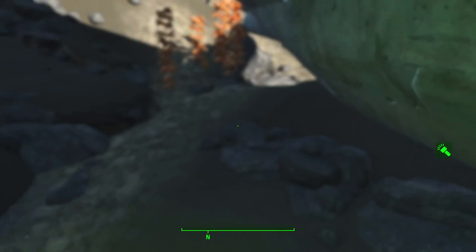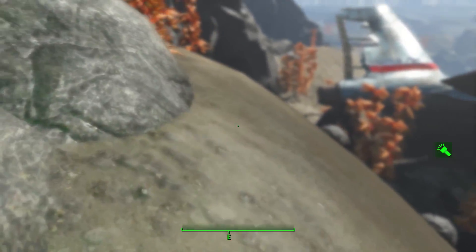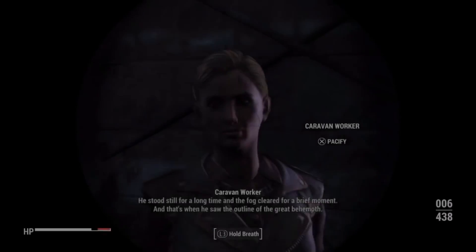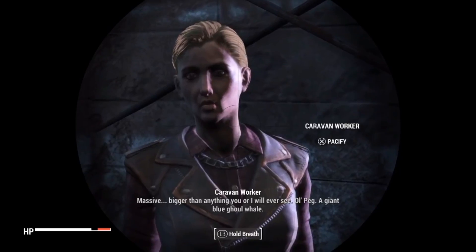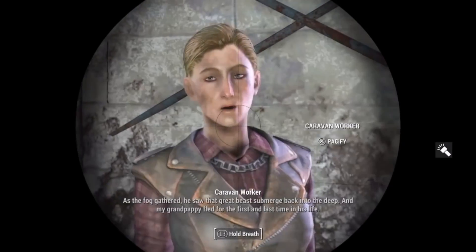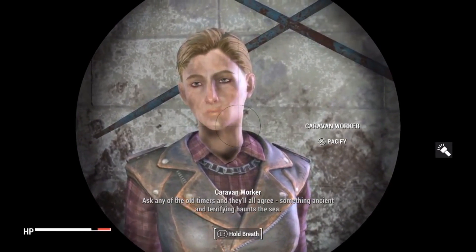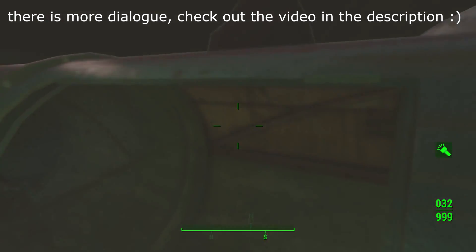In Fallout 3 and New Vegas, NPCs talked about certain locations, and later DLC came out featuring those very areas. That's worth keeping in mind when considering NPC characters in Fallout 4. If you make your way to Bunker Hill and speak to one of the caravan workers, she will tell you a story of a giant blue ghoul whale known as Old Peg, that her grandfather came across. He saw the outline of a great behemoth — massive, bigger than anything you or I will ever see. Old Peg: a giant blue ghoul whale. As the fog gathered, he saw that great beast emerge back into the deep, and her grandfather fled for the first and last time in his life.